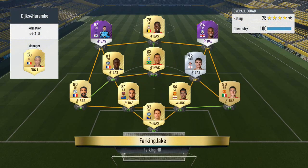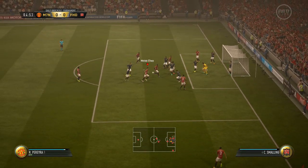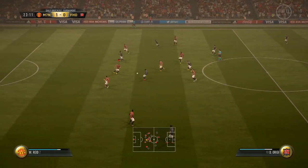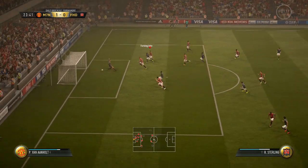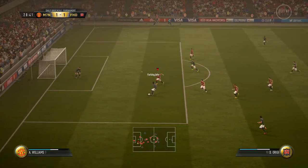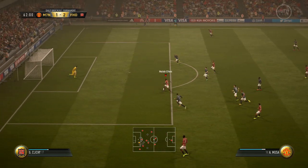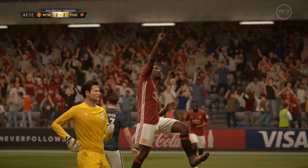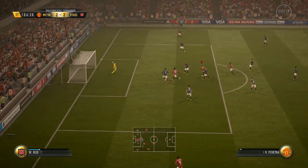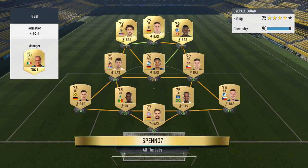This team was genuinely a joy to use. I'm not sure if I was coming up against opponents who weren't very good, or maybe it was a mixture of that and the team being really overpowered. It's ridiculously cheap as well - Bailly, Bellerin, and Martial might push it toward 100k, but the rest of the team is ridiculously cheap. The most expensive other player is probably 4k. Caboselle is six foot two with 78 pace, 81 physical, and 76 defending for a couple of thousand coins - unbelievable value, especially paired with Bailly.